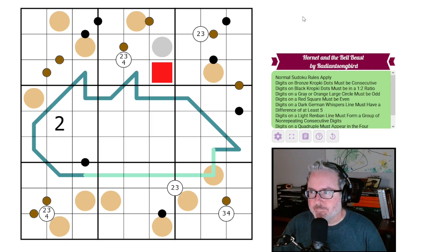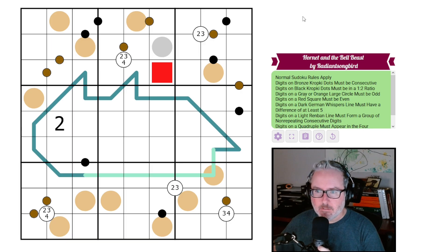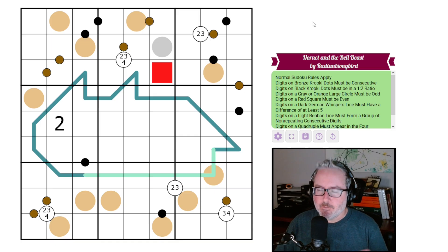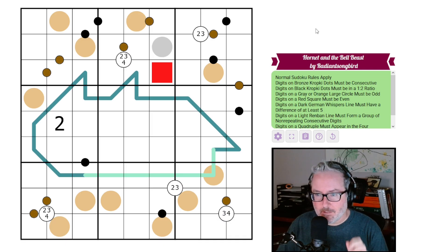I've never played any of the Hollow Knight games, so I don't know any of the lore. It's one of those things I wanted to play but never had the chance. Apparently a lot of people love that game — the first one and this one that just came out recently. Anyway, rambling aside, this is called 'Hornet and the Bell Beast,' by Radiant Songbird. Let's jump into the rules.